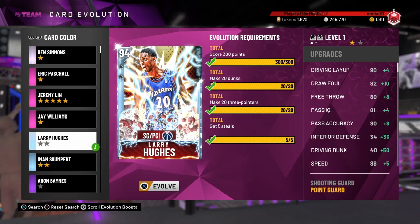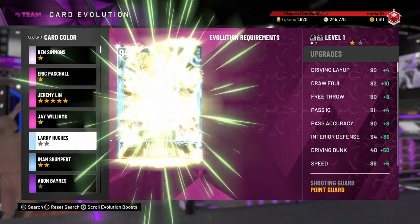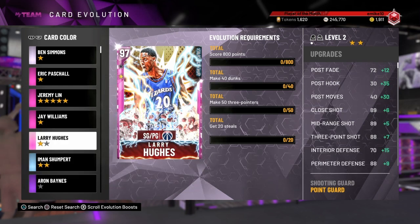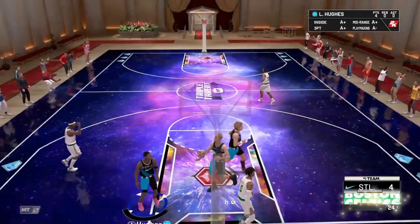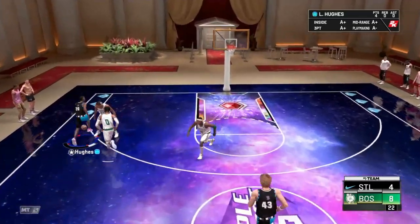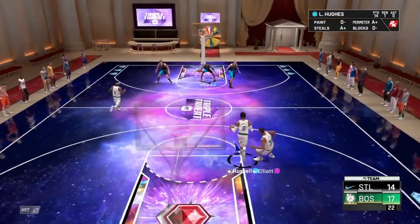In today's video we've got the Paint Diamond Larry Hughes gameplay. I want to show you guys how to actually do these dunks — these dunks are annoying, man. He's got a 40 dunk, you got to do 20 dunks. The best method is going to be triple threat, man. Get the fast break easy — he still doesn't dunk it every time.